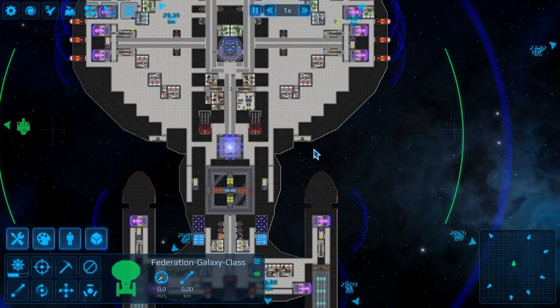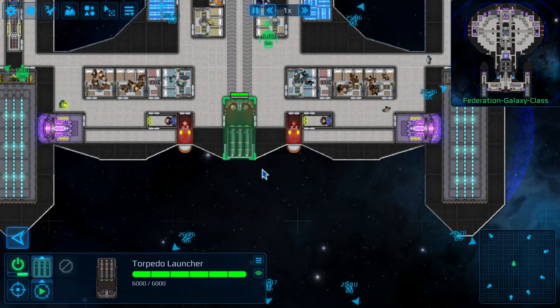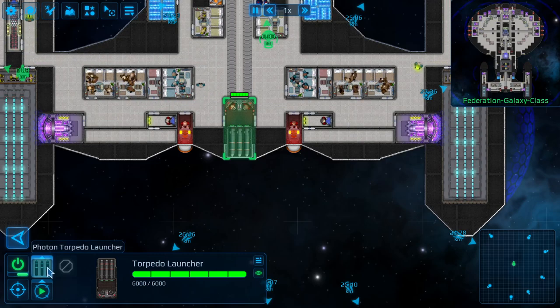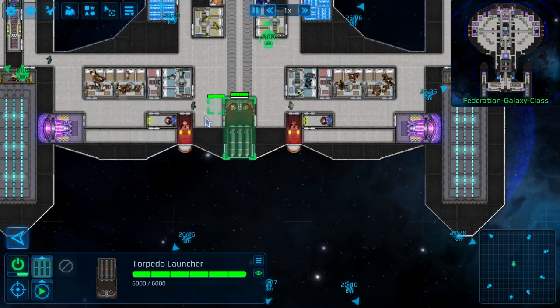This mod works for both single-player career mode and multiplayer career mode. Torpedo launchers have a limit of four. You can choose whatever type you like: four photon torpedo launchers will quickly clean up enemy shields; four quantum torpedo launchers are your best bet against deep hidden reactors; or if you want devastating damage, use four tri-cobalt torpedo launchers. These torpedo launchers are pretty strong, hence the limit of four.